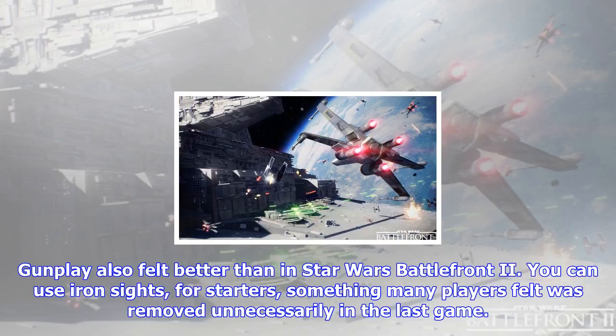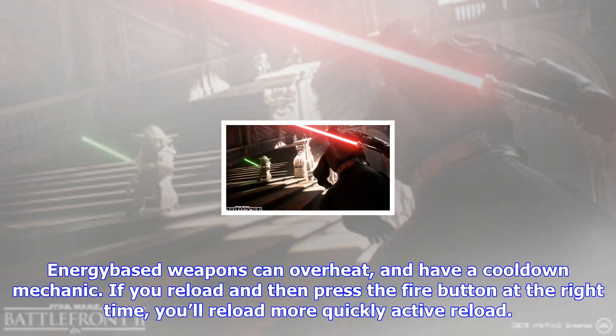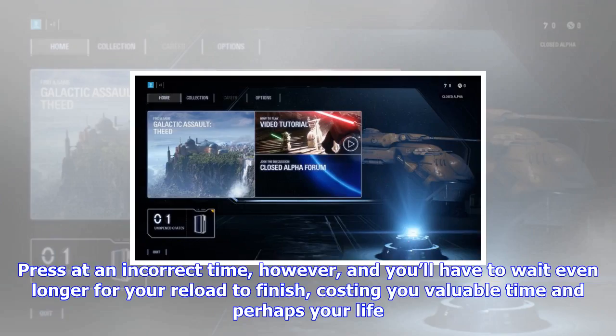Previews of Star Wars Battlefront 2 have always highlighted a game that is much improved over the original. Gunplay felt better — you can use iron sights, something many players felt was removed unnecessarily in the last game. Projectile weapons also offer recoil, adding to the skill required to perform well. Energy-based weapons can overheat and have a cooldown mechanic.